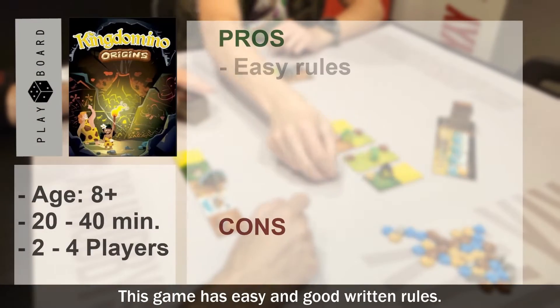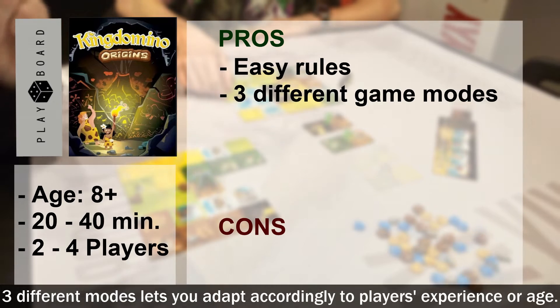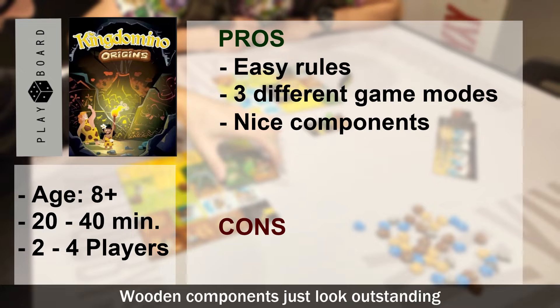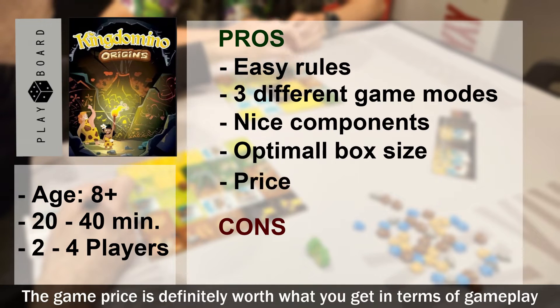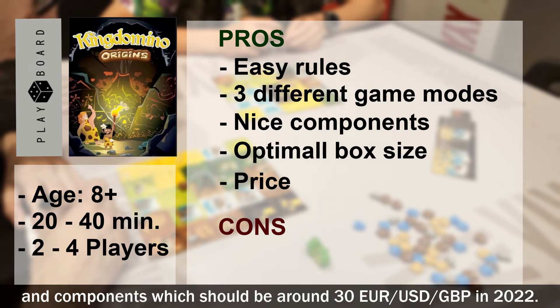This game has easy and well-written rules. Three different modes let you adapt accordingly to the players' experience or age. The wooden components look outstanding with their printed finish on them. The game box is not too big and has an intelligently planned insert as well. The game price is definitely worth what you get in terms of gameplay and components, which should be around 30 euros or dollars in 2022.